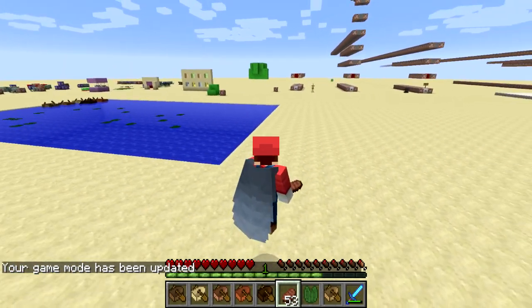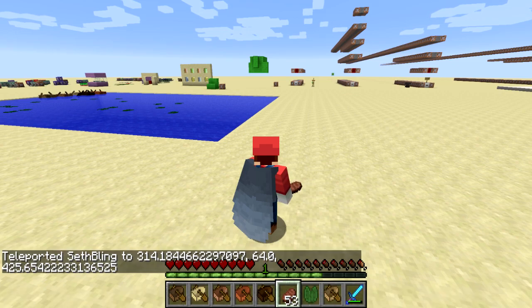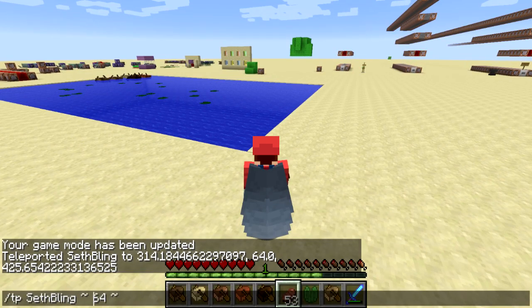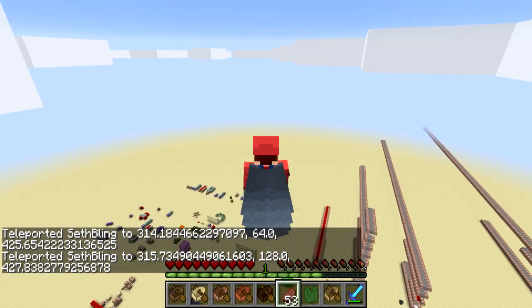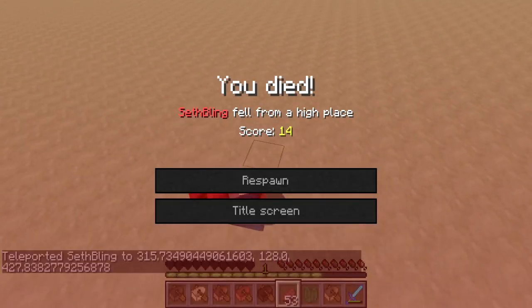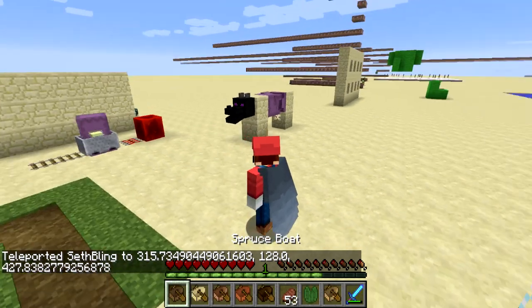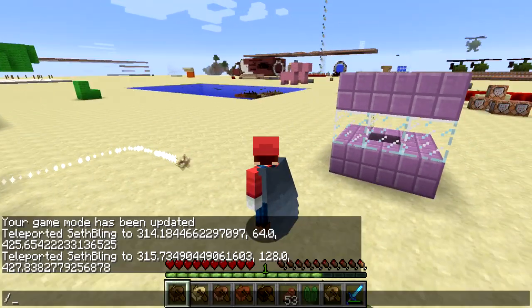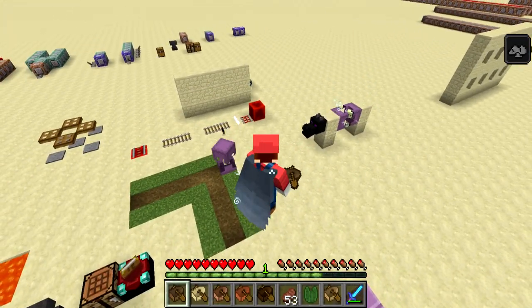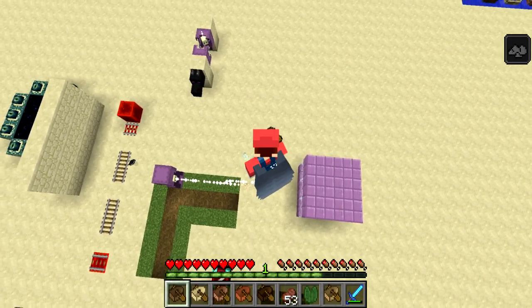I didn't take any fall damage there. Let me teleport myself up 64 blocks — whoops, forgot to put a tilde there. Okay, I guess that answers that question: you do need to be holding space bar and gliding otherwise you have problems. Oh, but you know what? If I get hit by these shulkers I can glide to safety when the levitation is over. So that's kind of cool.